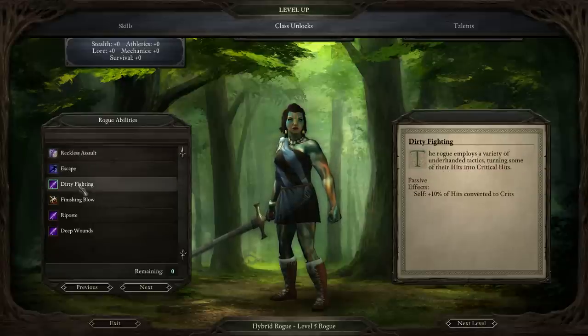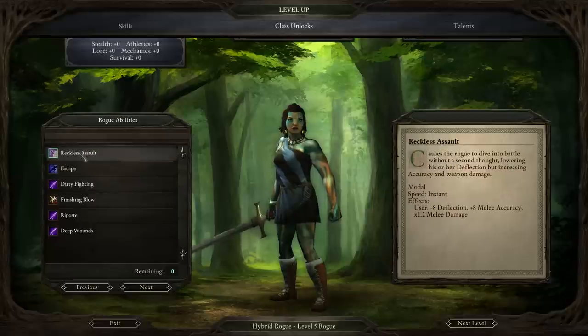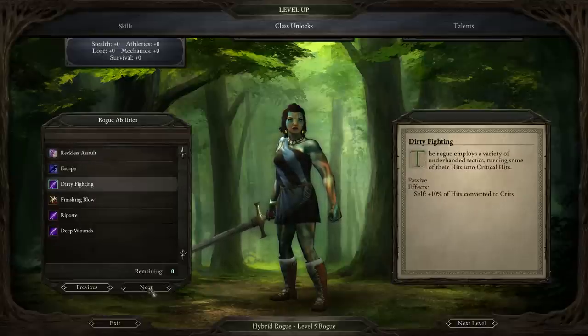I'm going to pick either Reckless Assault or Dirty Fighting here. I think I'll pick Dirty Fighting now because there's a talent which comes off it.